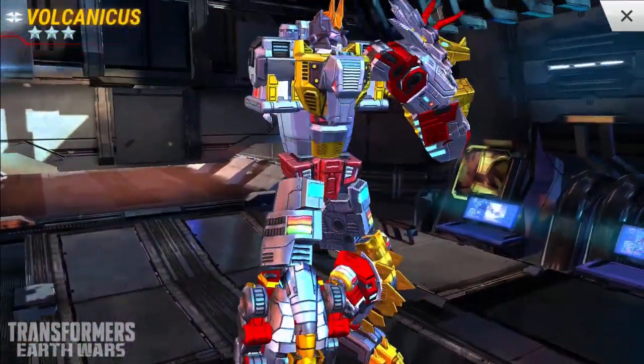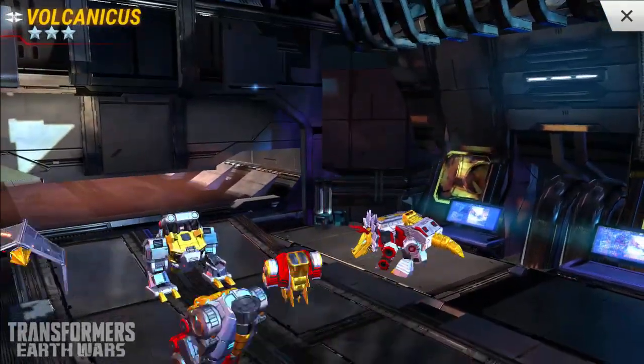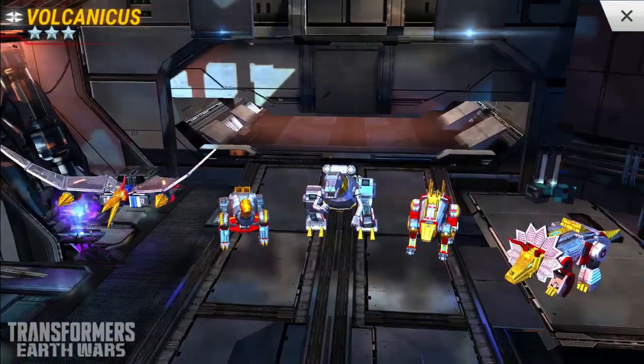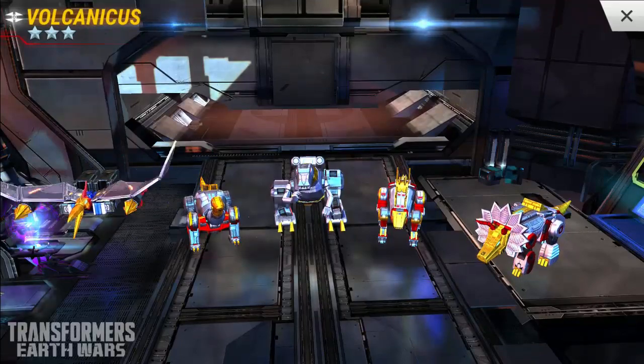Let's go ahead and put him back down in Dinobot form. He sets Slug down nice and gently, Grimlock hops off, and the other two just kind of roll back into position. There's Swoop flapping his wings. One more combination — Dinobots form Volcanicus.